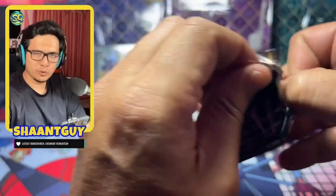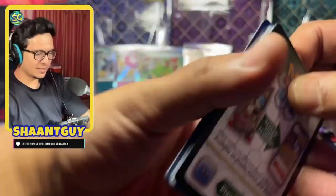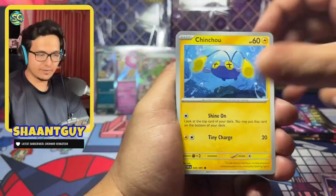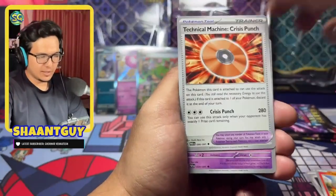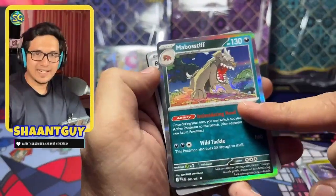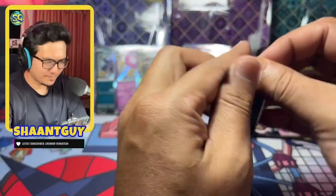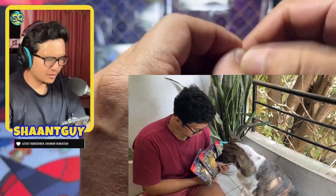Everything about this set is super cute, super shiny — psychological manipulation at its best. Let's get into the sixth pack: getting a Greyward, another dog Pokémon. Chinchou, Charmander, Technical Machine Crisis Punch, Dash Bun, Nemona's Backpack, Gimme Ghoul on the reverse, followed by a Noibat and a Mavestiff. I think Fiona really likes the Mavestiff — I'll show a little clip of her with it.